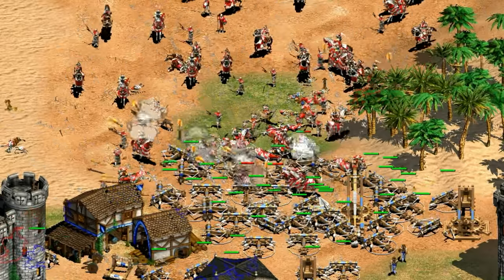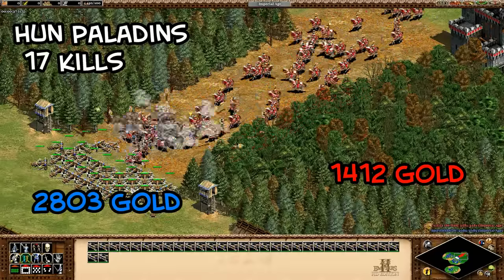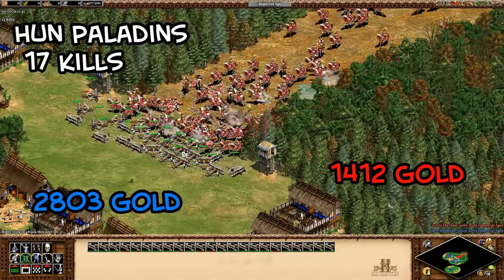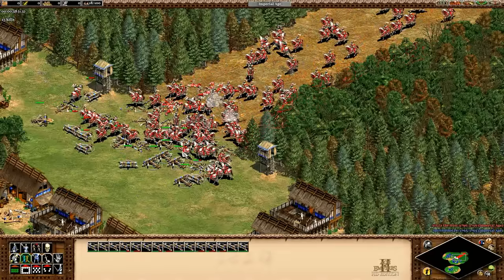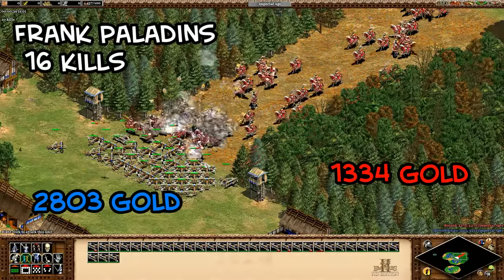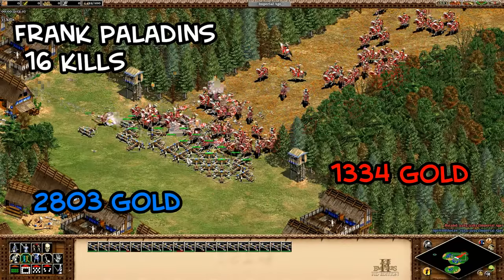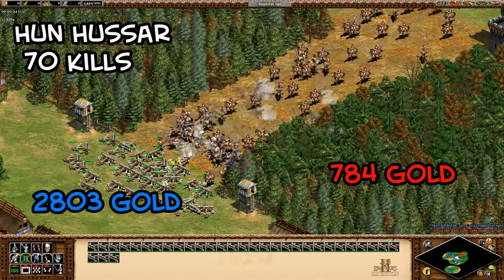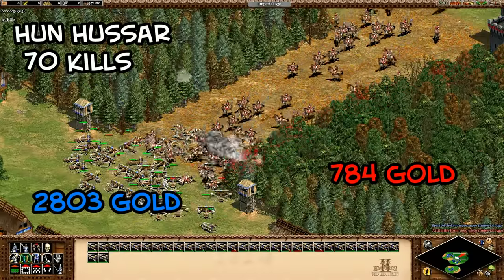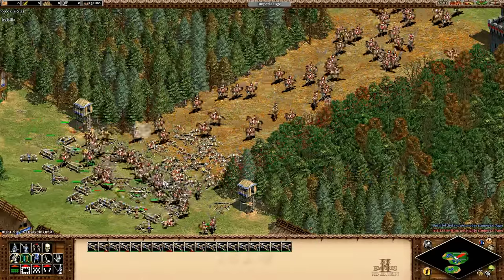Now let's move on to cavalry units, traditionally thought of as the siege counter. Paladins are extremely effective, though it might be a little overstated in this scenario since it's hard to maintain such a flow in a real game. Frank Paladins did a bit better but surprisingly not way better. Hussars look even better than paladins because they only cost food. In fact, you need a surprisingly large number of Hussars to overwhelm scorpions in a choke point, and you can expect to lose about four times as many units as you kill.